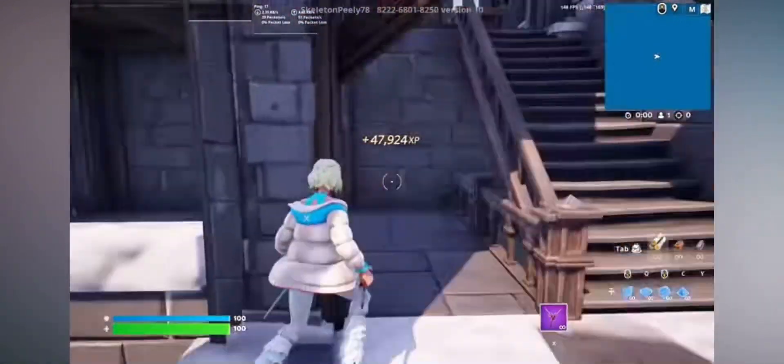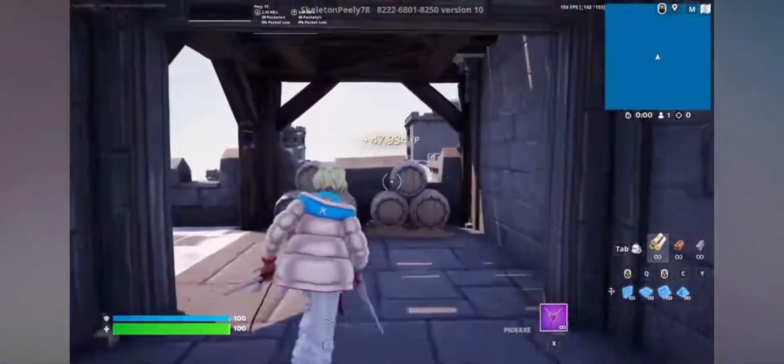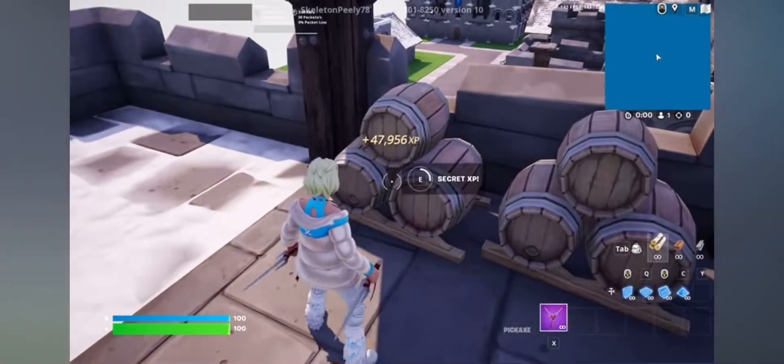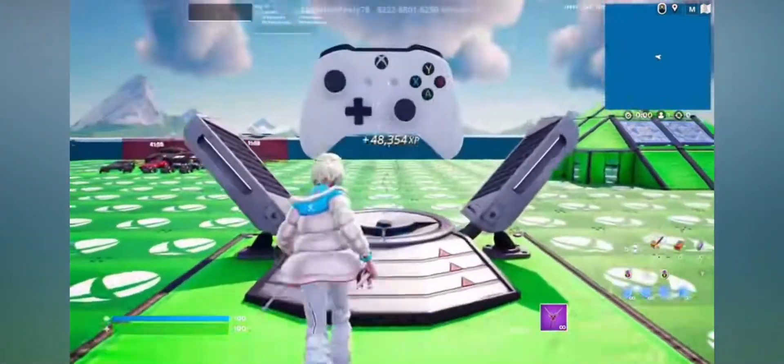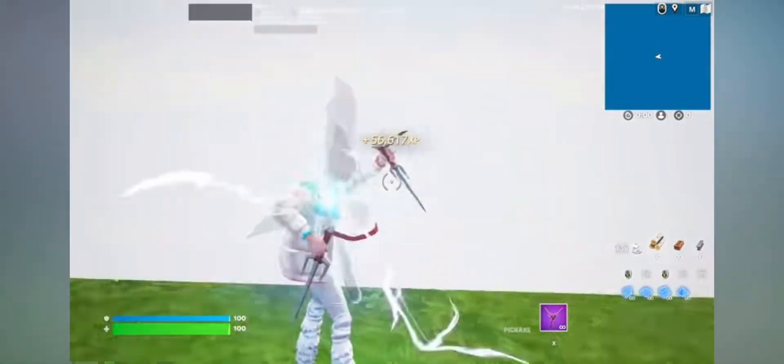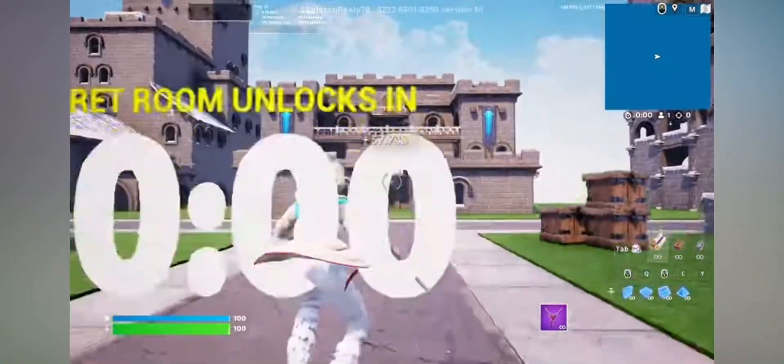What you're looking for are these barrels — they're going to look exactly like this. Come over to these barrels and there should be a button. Go ahead and interact with it and you guys should start getting some more nice XP. That's really good. Now make your way back into that secret area — we still have more buttons to go over.